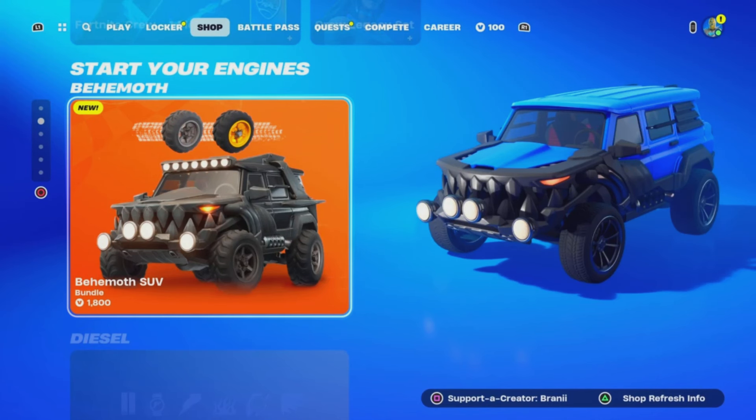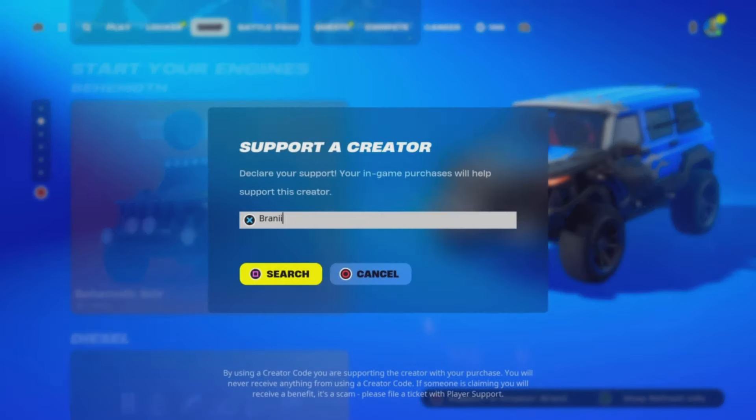And if you would like to support me further, be sure to use supporter creator code BRANNY with two I's in the Fortnite item shop, as I am an Epic Partner with Fortnite — hashtag ad. And if you do use my code, comment down below saying 'I used your code' and I will give your comment a heart.